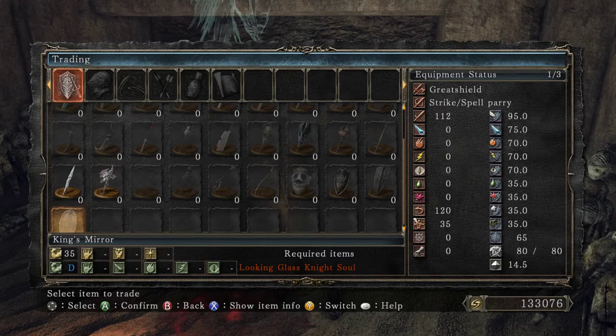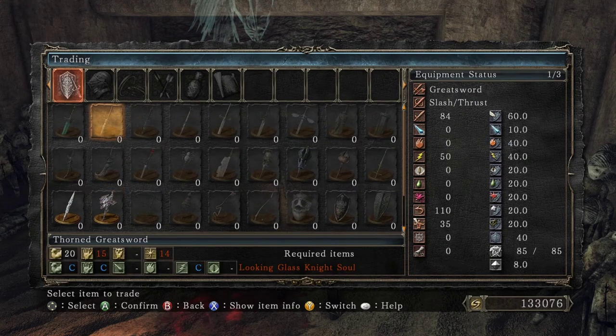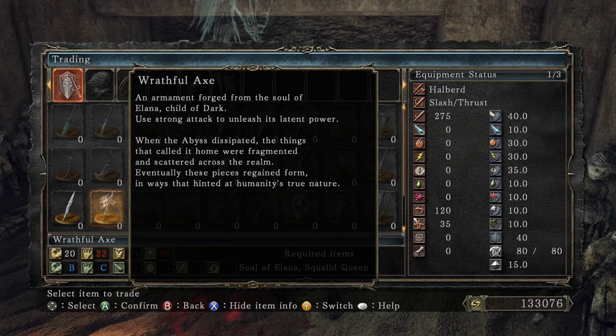Okay, so we got Yorgh's Spear and this. 'Spear wielded by Sir Yorgh during his invasion of the Sanctum City. After his defeat of the Sunken King, Sir Yorgh pierced Sinh the slumbering dragon with his spear to claim its blood, but Sinh immediately awoke, spewing a poisonous fog that blanketed the city in death, and Sir Yorgh disappeared into the Eternal Sanctum.' So that's cool. 'An armament forged from the soul of Aland, child of dark. When the Abyss dissipated, the things that called it home were fragmented and scattered across the realm. Eventually these pieces regained form in ways that hinted at humanity's true nature.'